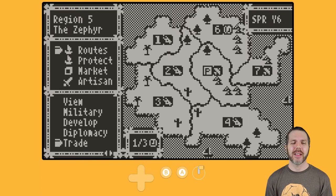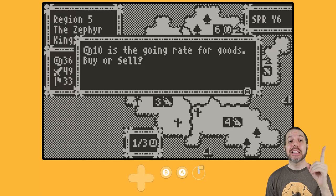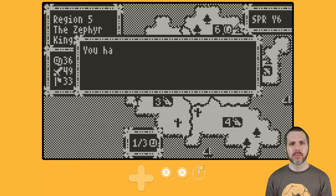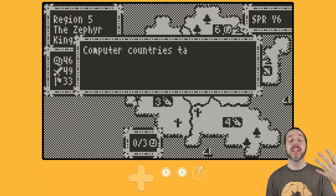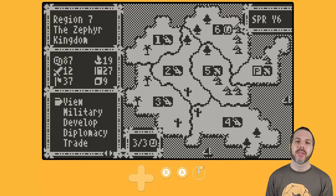Now, trading — I can go to the market with whatever goods I have and sell those goods, and the price of goods will change. Right now 10 is the going rate. I have one good, so give me 10 ducats. Keep an eye on that every turn — if you see the price at like one, buy them, and then later sell them for 10. The Animal Crossing Theory.